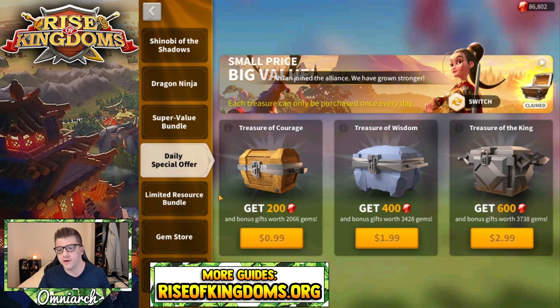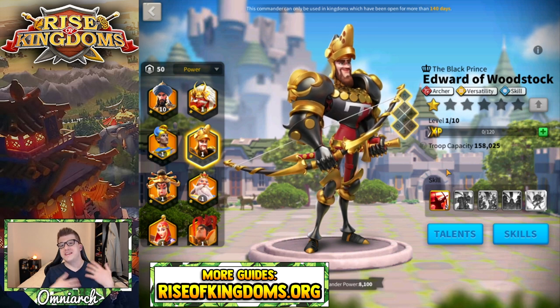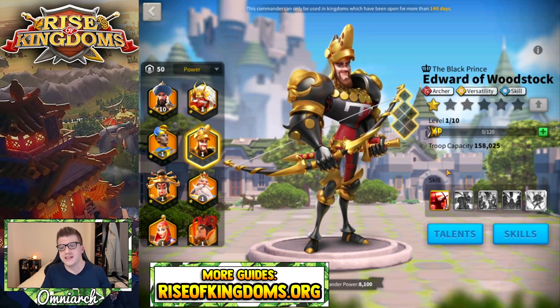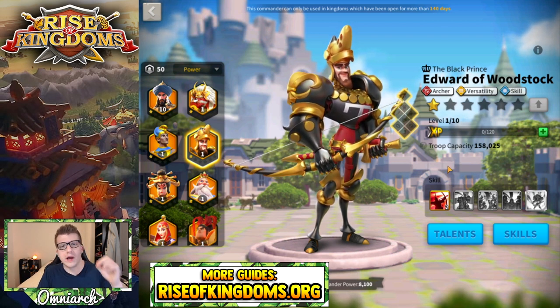Depending on the age of your kingdom, you can go ahead and straight up purchase him in those bundles. It's also worth noting that at the time of recording this video, we do know that they are changing the way the Wheel of Fortune works — you'll probably be able to pick three commanders instead of one, which may adjust the timing of when Edward comes into the game, but regardless you'll probably see him first on the wheel. So the question is: is he actually worth investing in? If he shows up on the wheel, should you spend your gems on him or buy him in that daily bundle?